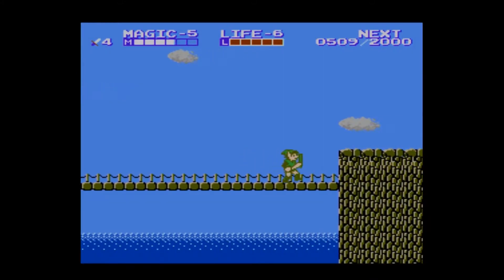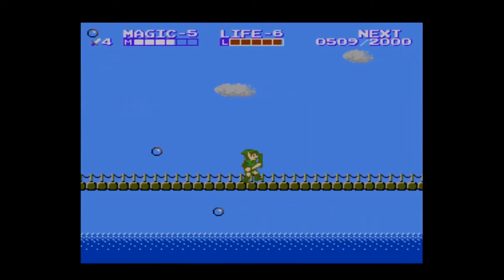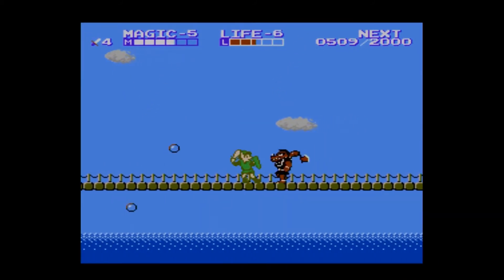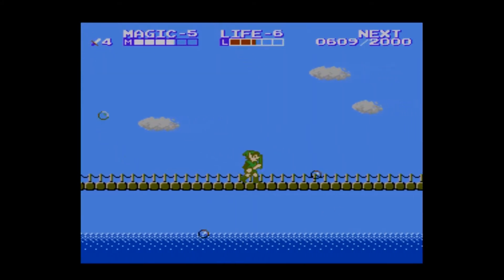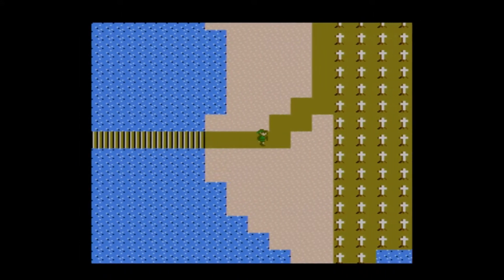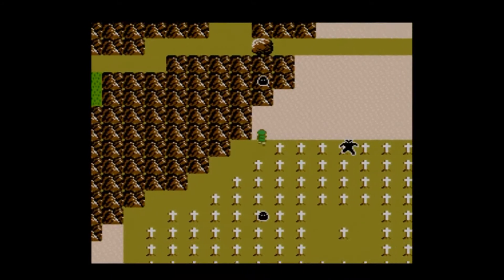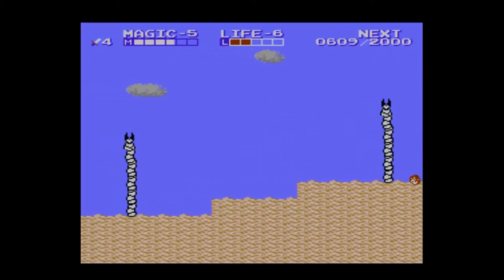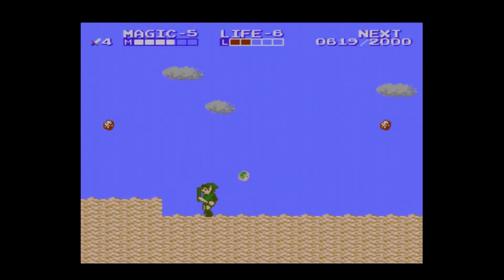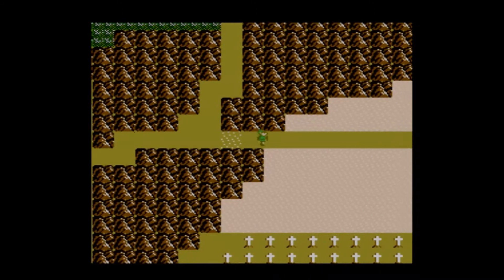I'll try to do as much as I can in this episode so you don't have to wait for the next one. This is just too cruel — too cruel, I'll tell you. And here we are. We could now go and check out the next village we have coming up, if I just can get through these enemies. Shouldn't take long. And we are right here — that's the Midoro Swamp you can see right there.